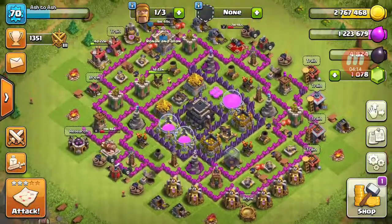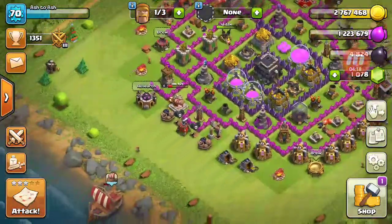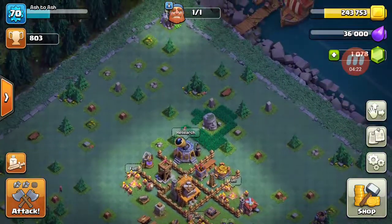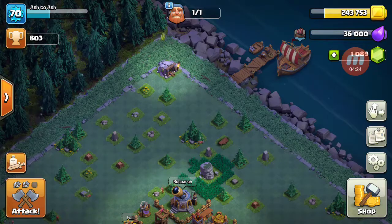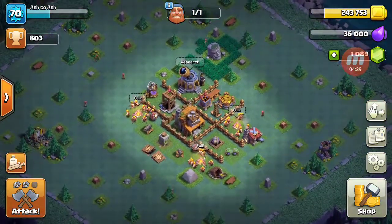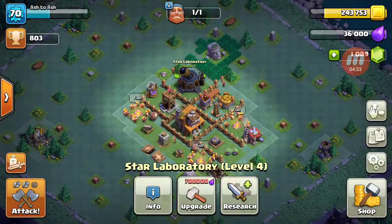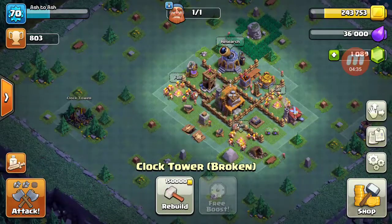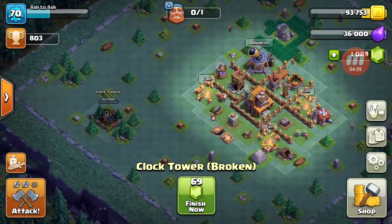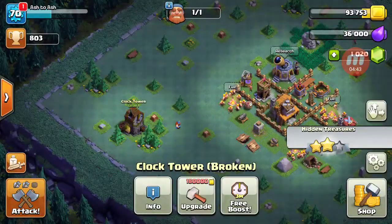I'm going to do one raid in the Night Village for you guys. I'm also going to collect my eleven gems. Okay, wow, that's a lot of elixir. Oh, I can fix the Clock Tower — I'm going to gem it because it's a video, guys.